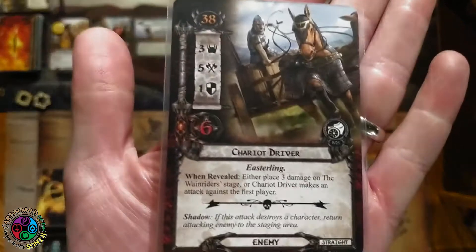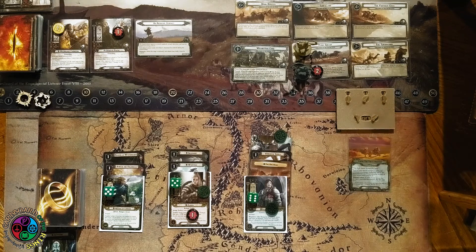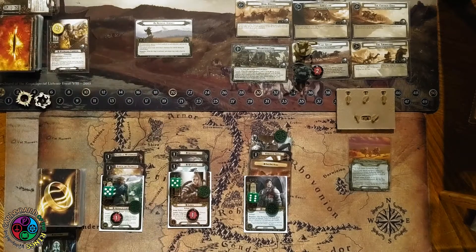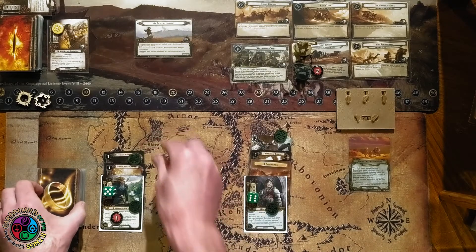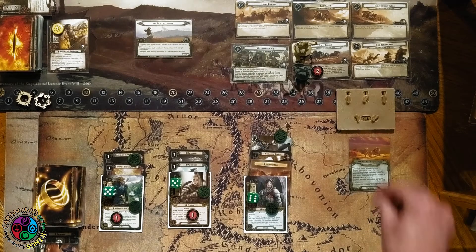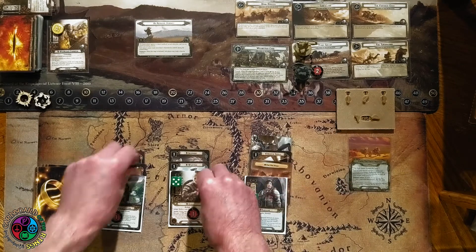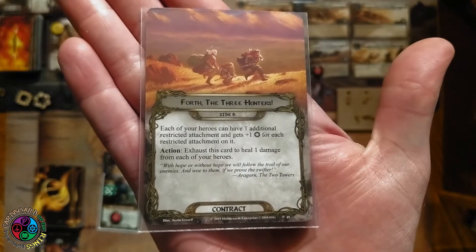The Wainriders have placed three damage — one on the current quest stage and two spill over — so we are now neck and neck at stage two. The Wainriders have a slight advantage. The champion attacks for four. Baragon blocks it. The shadow says if it destroys a character — it absolutely does not — so I get to reduce my threat. We take a pop shot from the Aggressive Racer, but Haldir shoots back and takes out the Aggressive Racer. Because Haldir killed somebody, I exhaust a weapon, play Foehammer, and draw three cards.